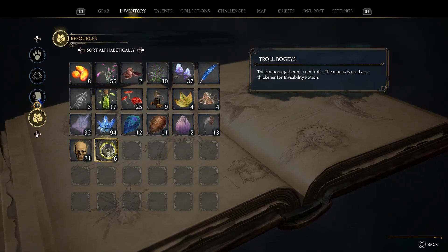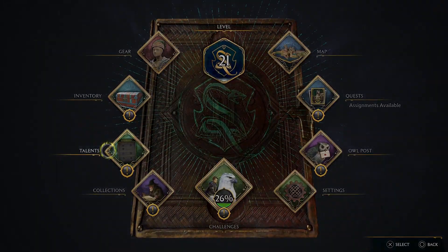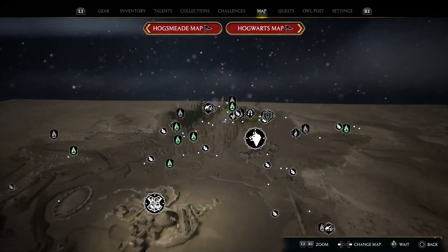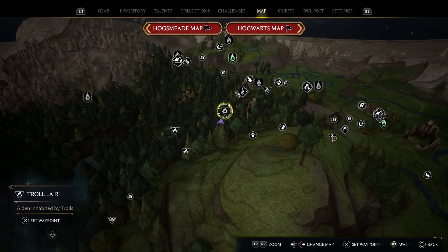Sadly, collecting troll bogeys isn't just sticking your wand up their nose and pulling them out. To collect this you will actually need to go find a troll to defeat. The easiest way to do that in my opinion is to go to a troll den like I am standing at right here.